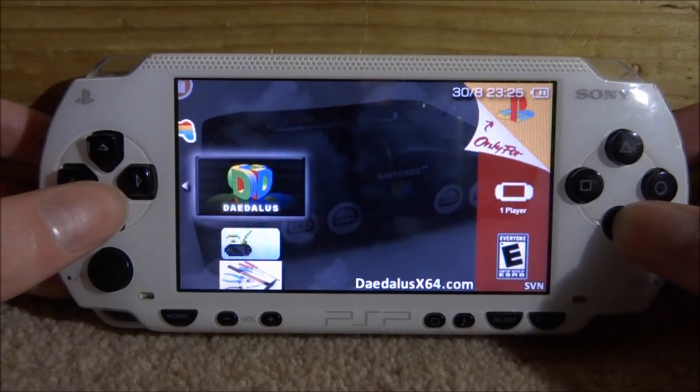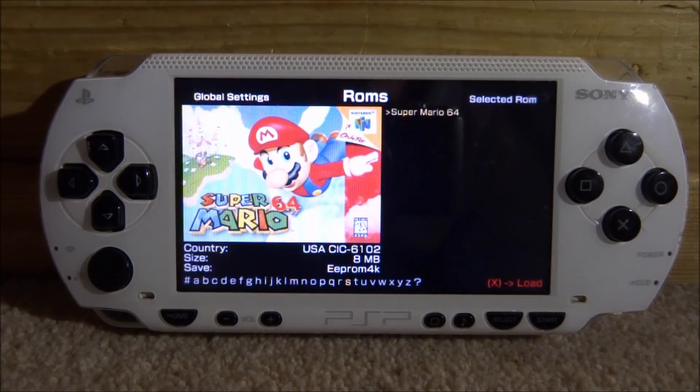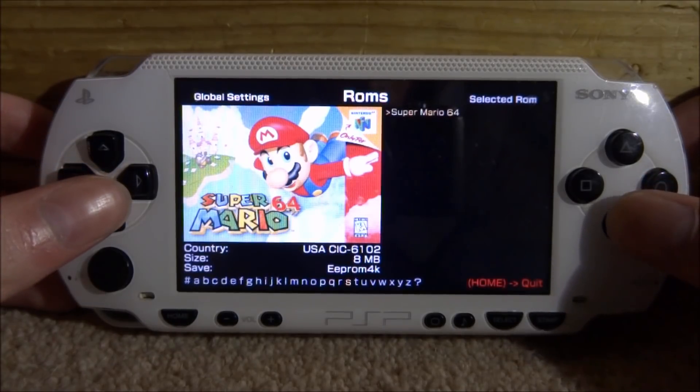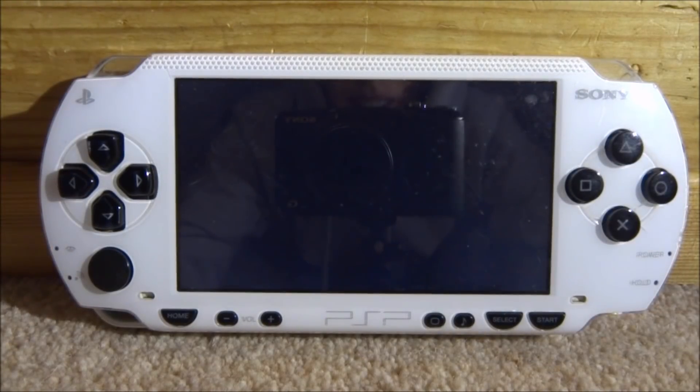Press circle a few times, then press X to start it. This will be exactly the same with the PS Vita, except you have to use the Adrenaline emulator to play the PSP games. As you can see, cover art is now working — I'm pretty sure it wasn't working in version 1.1.2, so that's nice. The next update is going to be the best one because sound will be working, so I'm really excited for that. Anyway, let's just start the emulation on Mario 64.